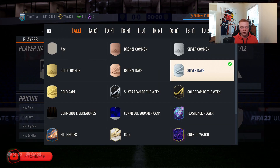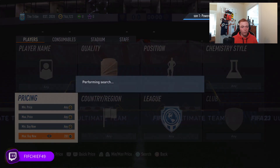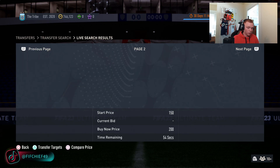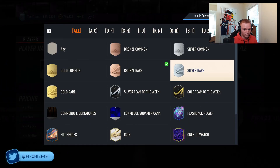Our first investment is bronze rare and silver rare goalkeepers. Why would we look at these? First of all, these cards are at absolute discard price, so there is zero risk with picking up bronze rare goalkeepers and silver rare goalkeepers here.